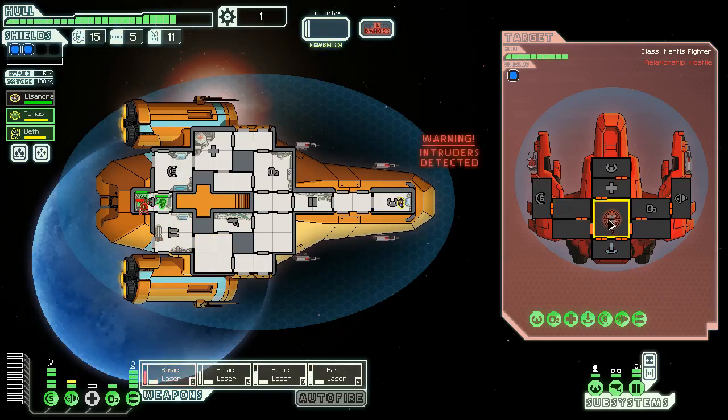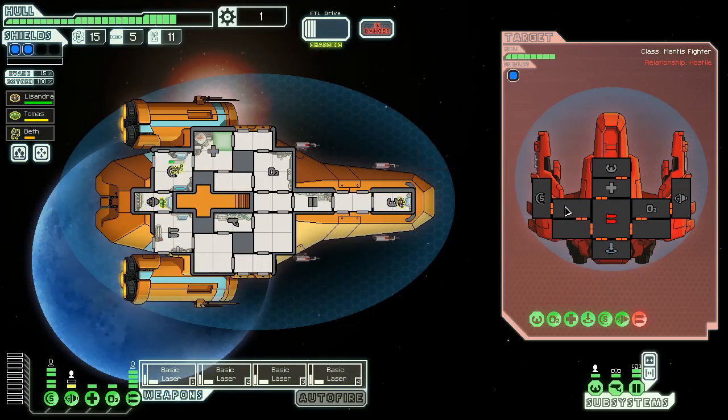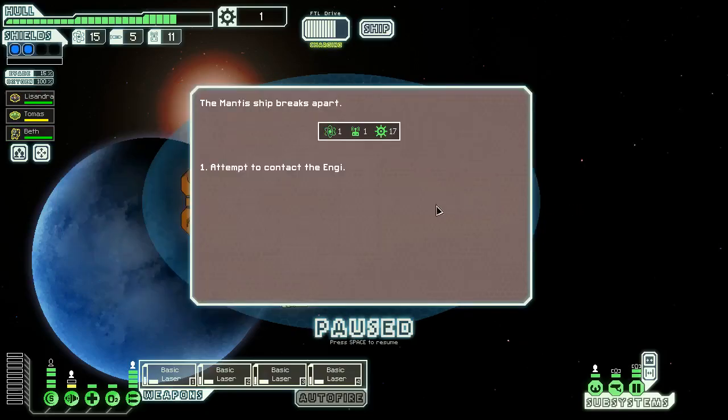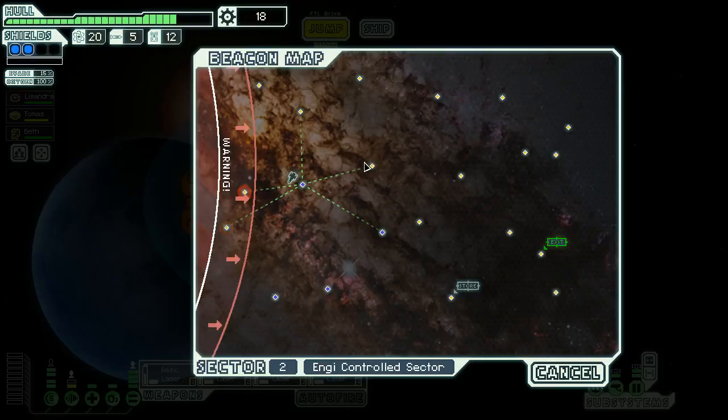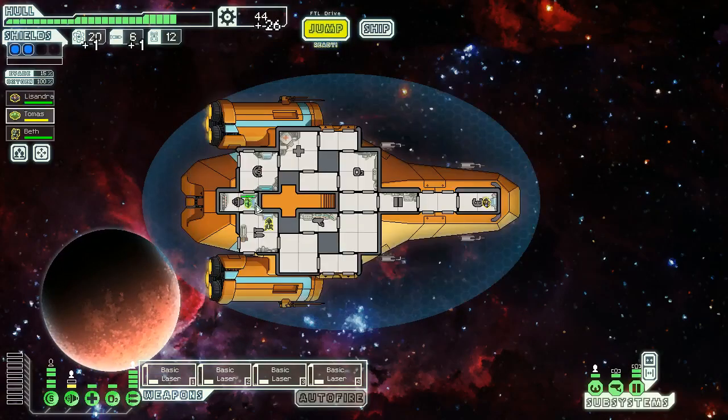They have a boarding area — they've sent one mantis to the engine room. I'm gonna join them and this should be a fight we win for sure. That laser only fires one shot so I actually had no need to fire on their weapons — I should have just gone entirely on shields instead. We'll go 100% on shields next, take those completely out. It looks like they're all going to repair the shields and if I know anything about mantises, they repair super slowly.